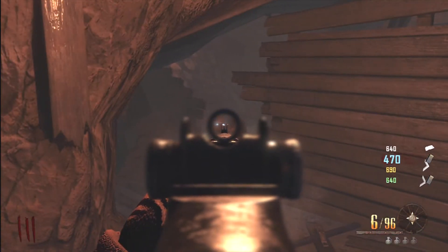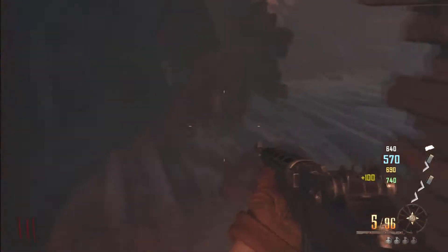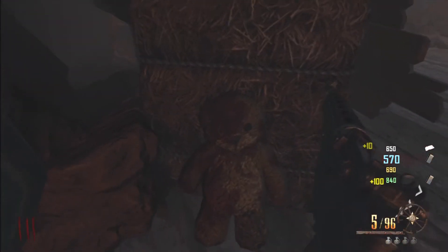The first teddy bear can be found as you make your way down to the underground area — it is at the first opening on your right-hand side.